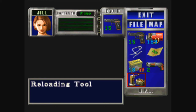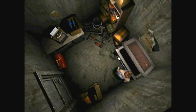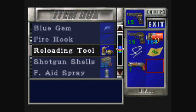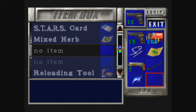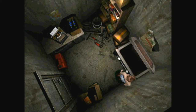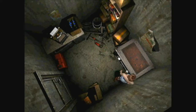I'll load that up and put the shells away — probably won't really need the shotgun for a good while. Put the reloading tool away, load up, grab the blue gem. I gotta make sure to grab the rusted crank — there it is.